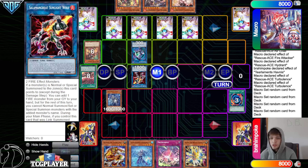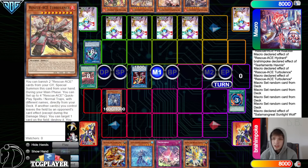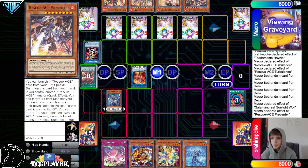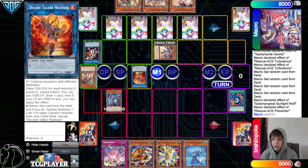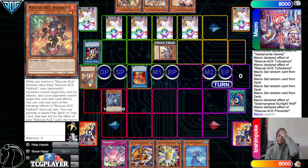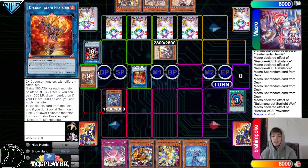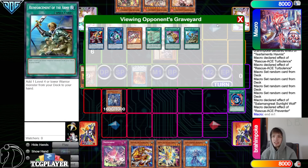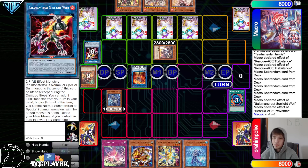We grab Impulse, go up into Sunlight Wolf, then Hydrant and Link Karibo. Sunlight Wolf effect adds back Turbulence, then use those to go into Heat Soul. Preventer banish to summon — sure, that's fine. Banish Hydrant, summon, and now we're going to end of main, pass. We can't use Heat Soul because Prosperity.